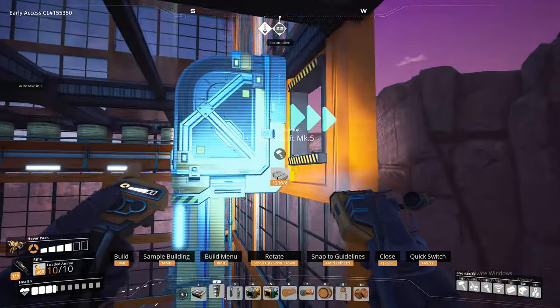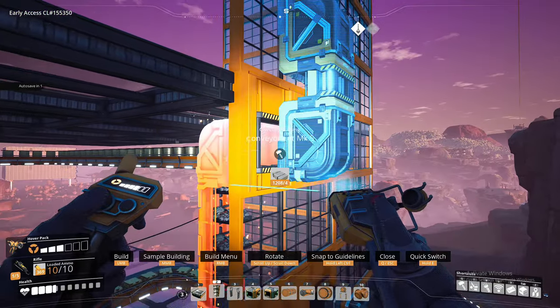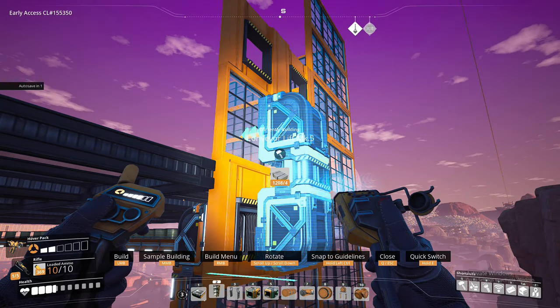There's the old copper mine done - I've got the belts all the way back to the factory now. So let's weave the lifts in and out of the floors and then we'll get the copper smelters going.